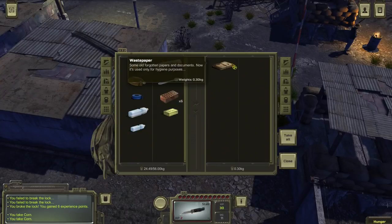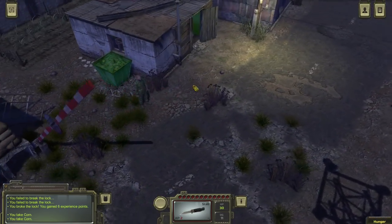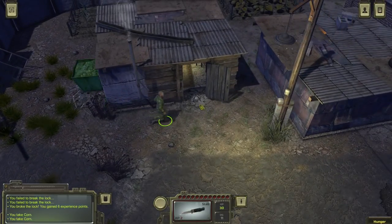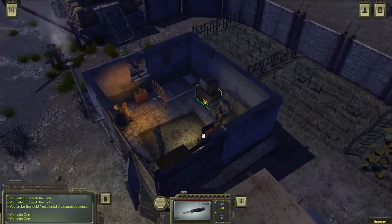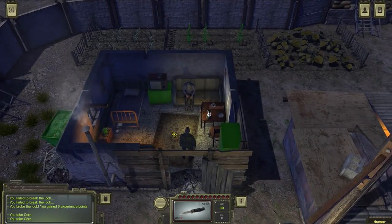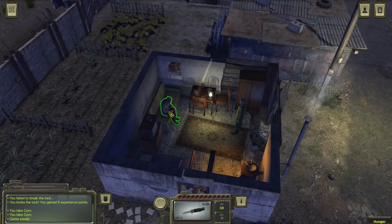A waste paper — some old forgotten papers and documents, now used only for hygiene purposes. That's a good usage for old newspapers, although honestly I wouldn't do that — because in a post-apocalyptic world you probably would want to hang on to them, because it's always good to read something. It's a little bit of escapism. But these guys have other things to escape from, like all the monsters and deadly creatures that attack them.